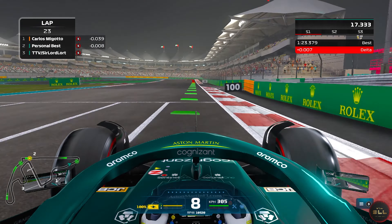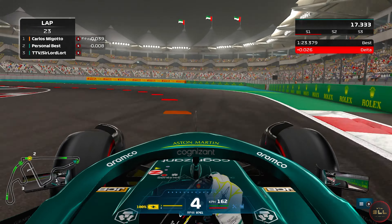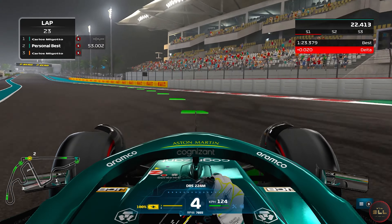Coming down to turn 5 you want to brake just as the kerb begins and before the 50 meter board, going down to 3rd, then short shifting to 4th and pushing the throttle to get some exit speed for the straight.